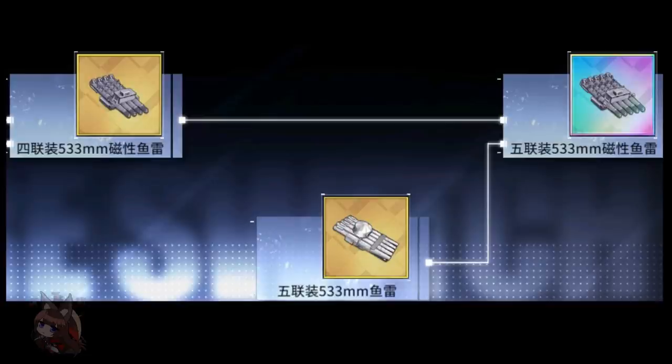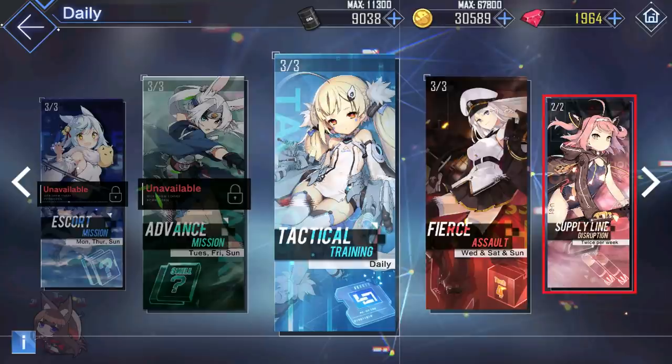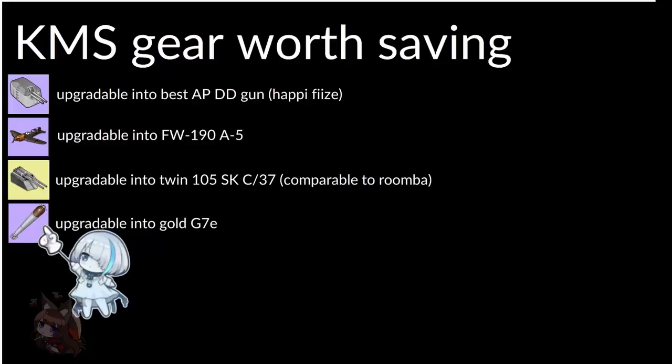This brings me to submarines. Submarine equipment is a pain to get and new players aren't supposed to focus on them. But for Operation Siren, we now need six submarines instead of three. Getting easier access to the best submarine equipment is important. Now we can upgrade those purple submarine torpedoes using those weekly submarine dailies — two per week. Those take forever to build enough prints for a gold torpedo, but now we can upgrade the purple ones more easily.